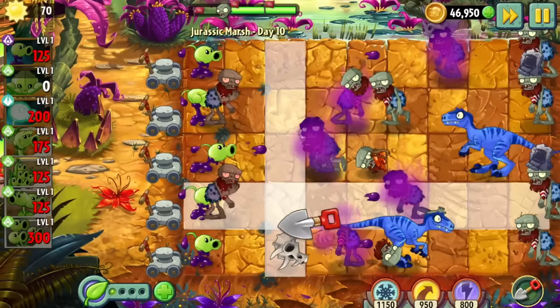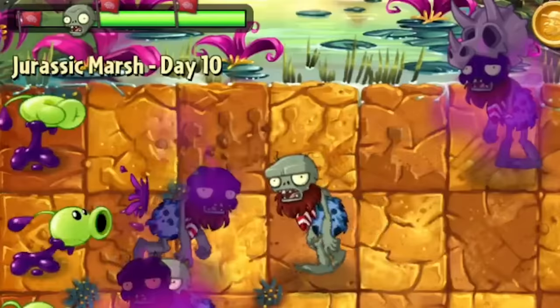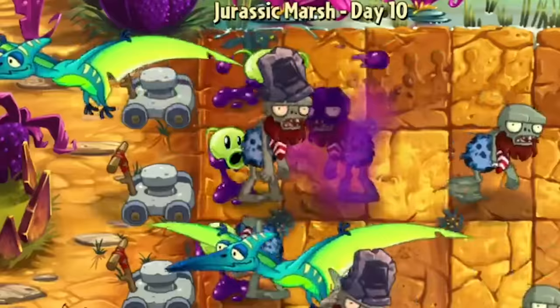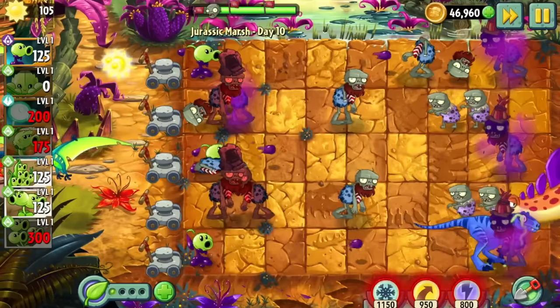Day 10 saw a difficulty spike that required us to summon Goopy Shooter. Goopy is a good choice for this world since it gets rid of helmet heads and bucket heads by piercing through their armor with poison. However, it doesn't do so well against pterodactyls, forcing us to dig it up every time a pterodactyl drops off a zombie. Using this strategy, we won without too many issues.